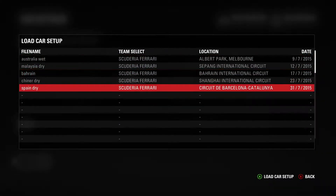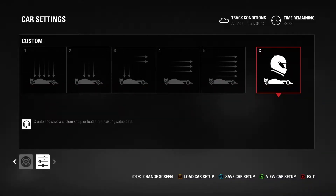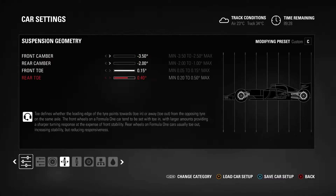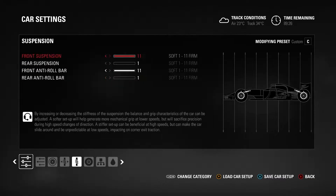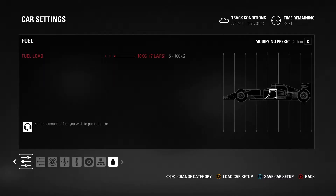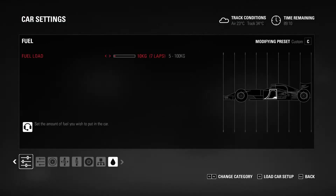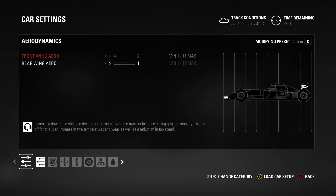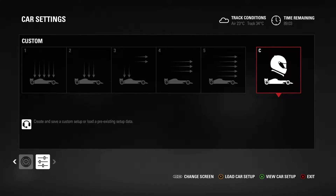First, I'm going to load up a setup. I did some simulator work — which was actually just me taking the 2014 Ferrari out in time trial mode in F1 2015 — and I developed a baseline setup using that mode, because I really want a good result here in Spain. Obviously I'm playing as Fernando Alonso. He is the hero of Spain — like a god among men — so this is a race where I want to perform extremely well.